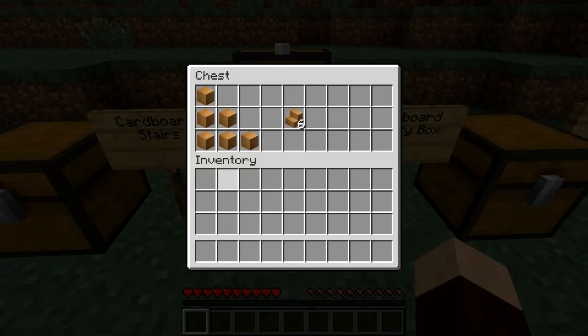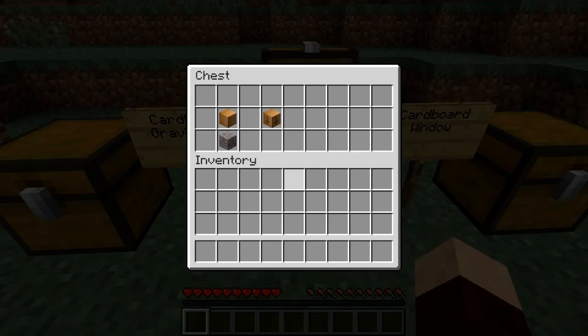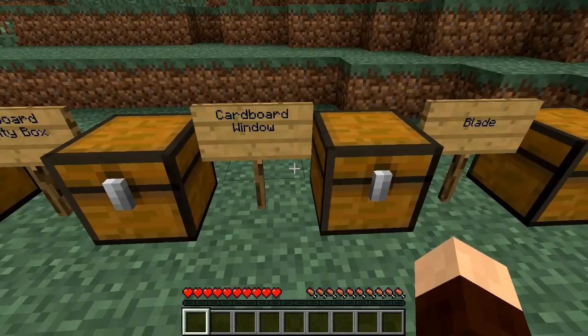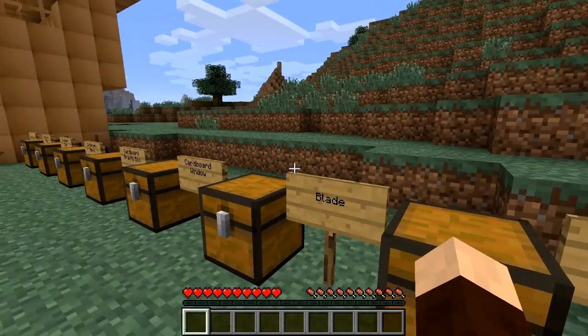You can do stairs — the traditional recipe gives you six stairs, which is more than the usual. Gravity boxes is basically a weighted box; it'll also fall down if you drop it from a height, so that gives you a heavy cardboard box. Cardboard windows use basically that recipe and give you six windows. This is where you can use paper.